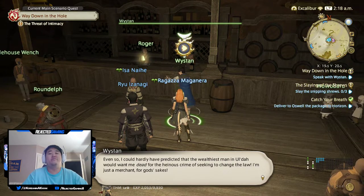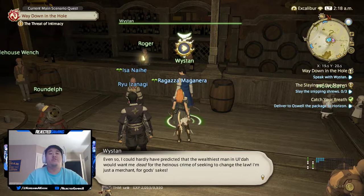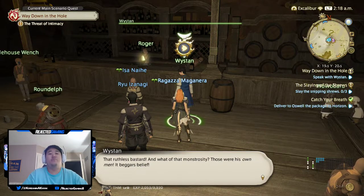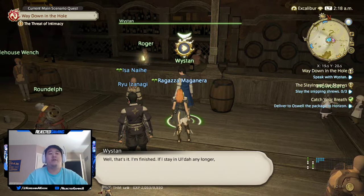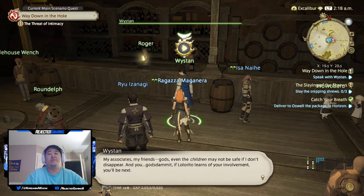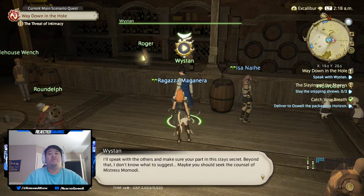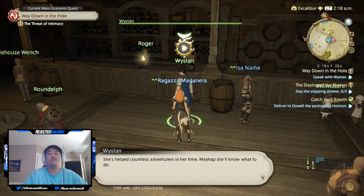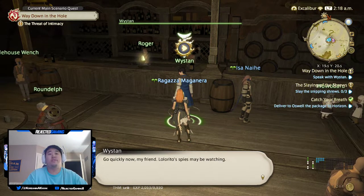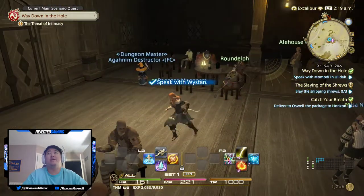'The heinous crime of seeking to change the law - I'm just a merchant, for god's sake. The ruthless bastard. And what of that monstrosity - those were his own men! Beggars belief. That's it, I'm finished. If I stay in Ulda any longer I'm as good as dead. My associates, my friends, gods, even the children may not be safe if I don't disappear. And you - if Lolorito learns of your involvement you'll be next. I'll speak with the others and make sure your part in this stays secret. Beyond that, maybe you should seek the counsel of Mistress Mamodi - she's helped countless adventurers in her time. Mayhap she'll know what to do.' Okay, now we need to go back and talk to Mamodi.